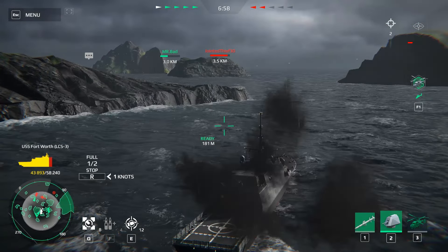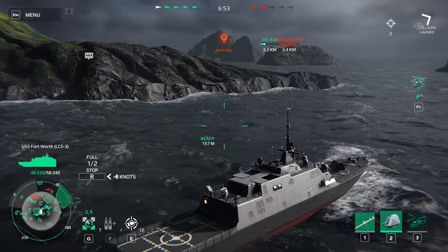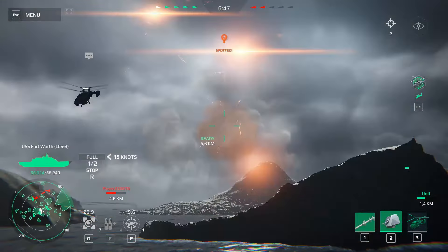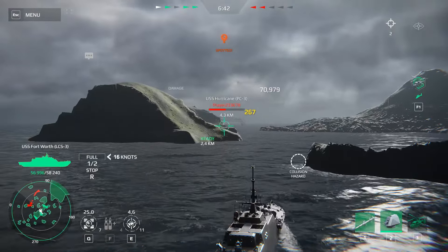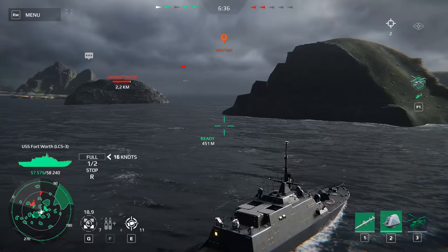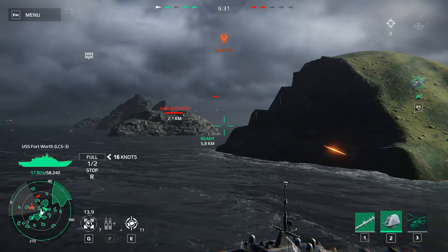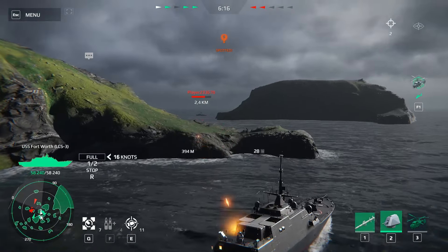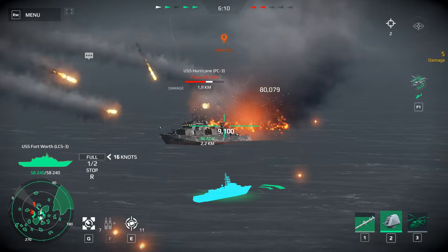There are three consumables. The first is the repair kit, activated with the letter E — your health will recover. The second is flares, which let you avoid enemy missile attacks. If a jet or helicopter fires missiles at you, use flares to avoid them. Against cannon fire, you have to hide instead.